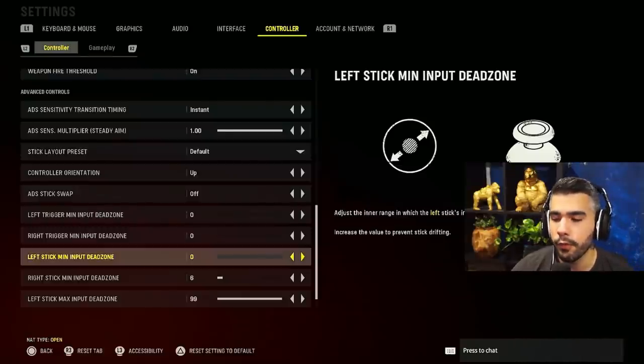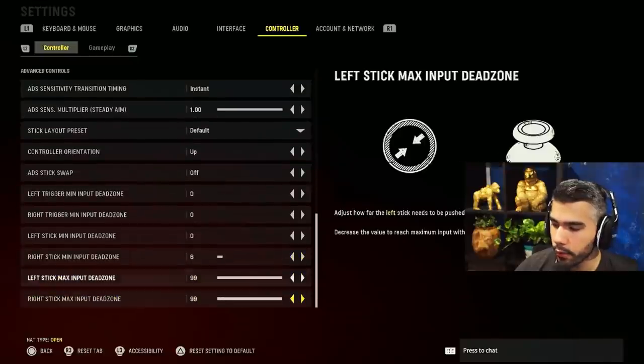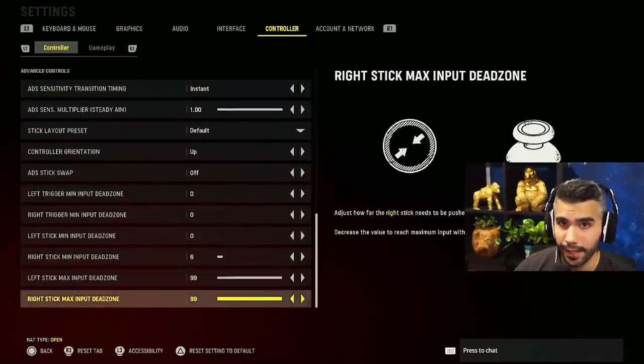Left stick dead zone: you can put it on zero. Your moving stick won't get drift as much, but if you get some stick drift, bump it up slightly — default is 5, but you can run 2 or 3. Right stick: hover around 4 to 6. Going too low makes it overly sensitive; too high means you need a new controller. I have mine at 5 or 6 depending on how my controller feels.